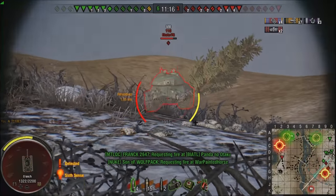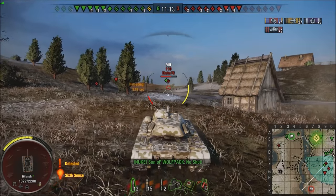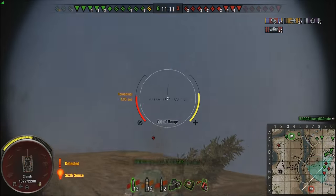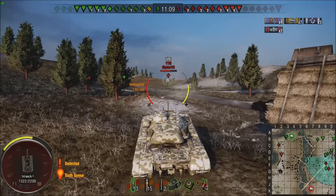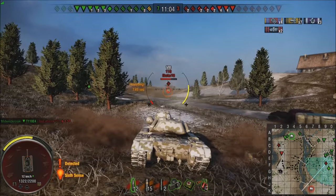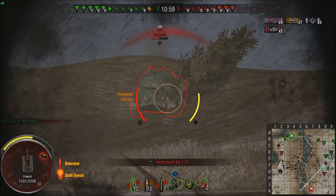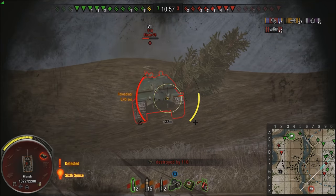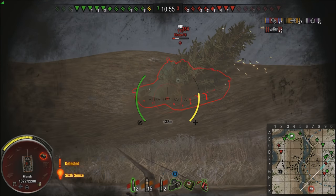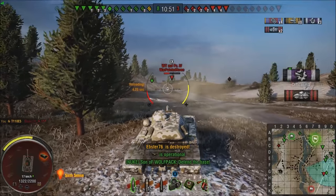Now, the T110 — I auto-lock and got it, but there's the bounce. I'm pretty sure I hit his bottom plate, but it might have hit his pike nose. I crest the hill and he's in a pretty good position as well — he's on the hill shooting HE at me. He gives me his bottom plate a lot flatter, and I put one into the side of his tank as he turns to try to drive away.